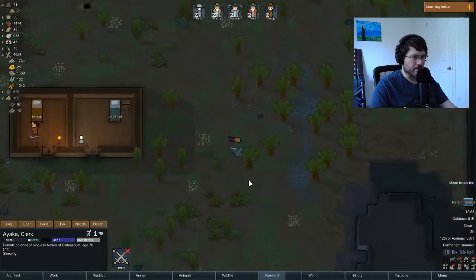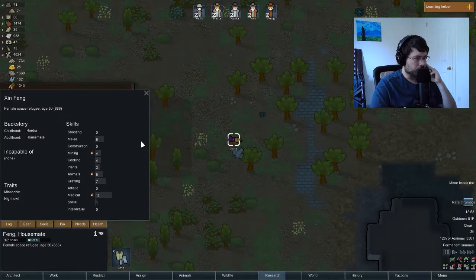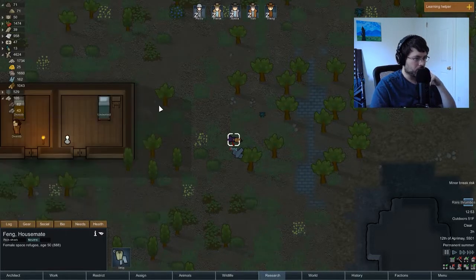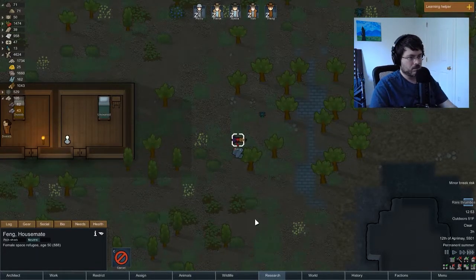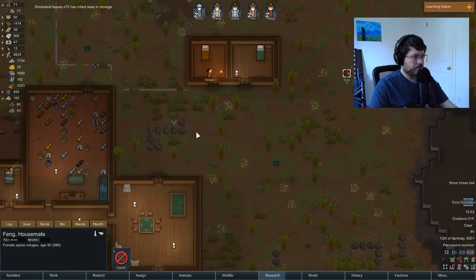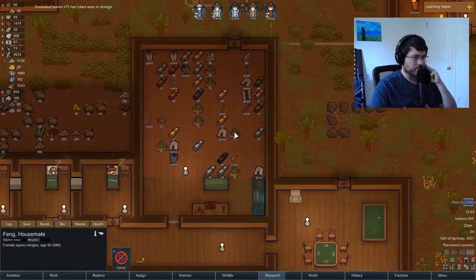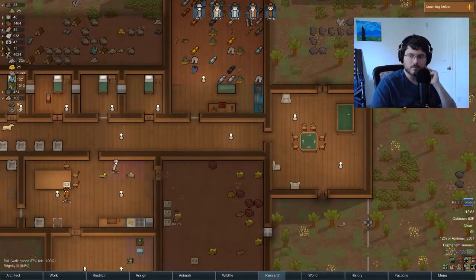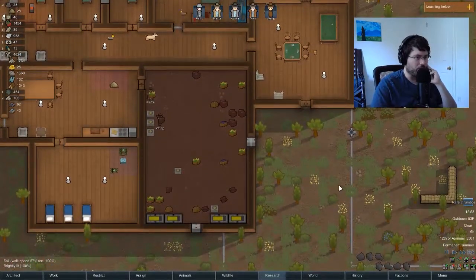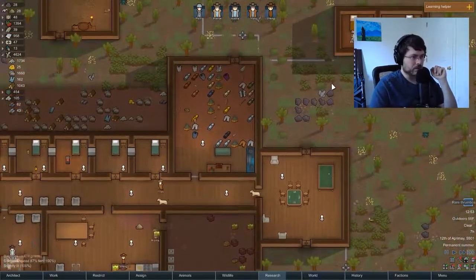A transport pod! Let's see who we got here. Eh, what have you got for gear? Normal pants — just take the clothes, let them die. Smoke leaf — 75 have rotted away in storage. That's fine, but we should be keeping our smoke leaf in our cooler apparently. I think that's new with 1.0, although maybe I've just never encountered it because I always roll it up into joints really quickly.